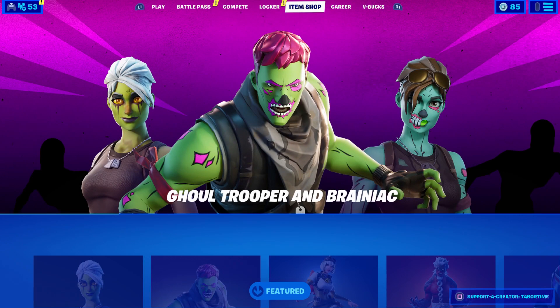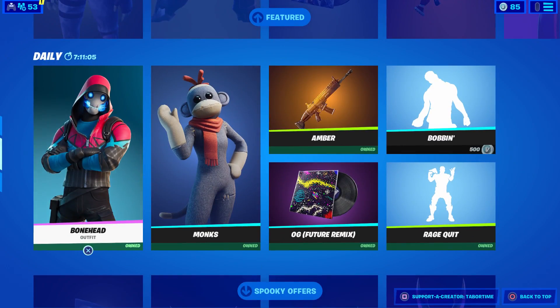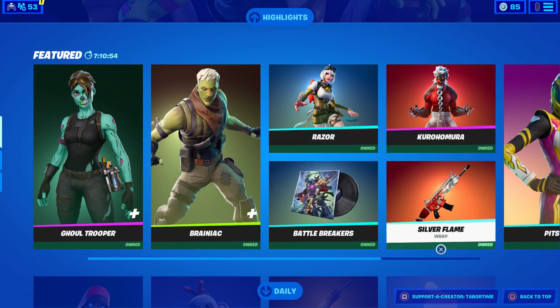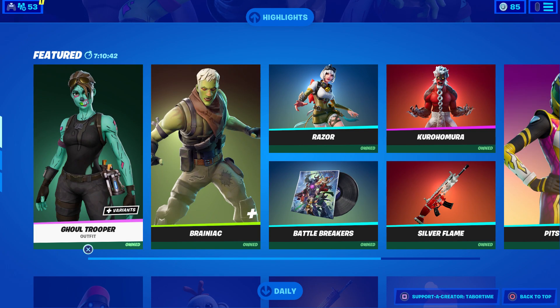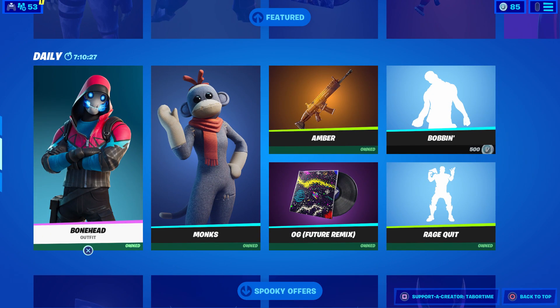I just wanted to do a quick update on the item shop, which got a new design. If you weren't aware, this is the new interface for the item shop, but not everyone has it. I'm very confused as to how they distributed it — for example, I have one PS4 Pro, and on it myself and my seven-year-old son Jack both play. His account does not have this item shop design, but mine does.